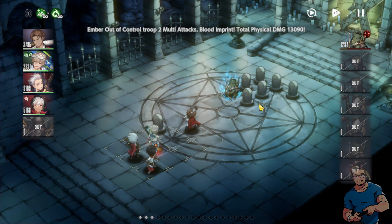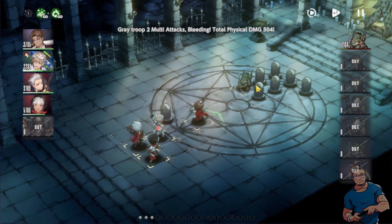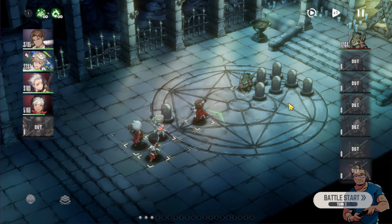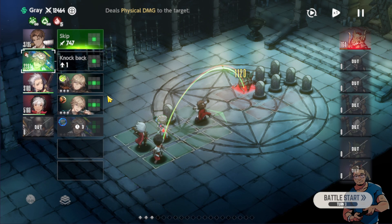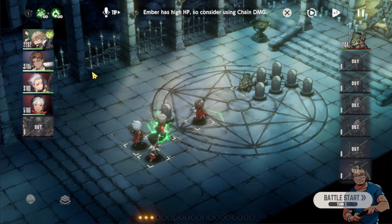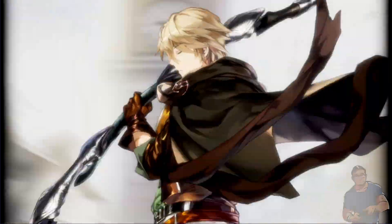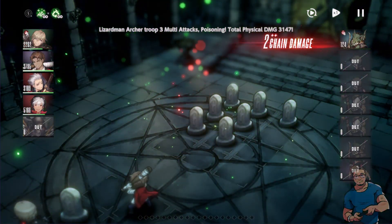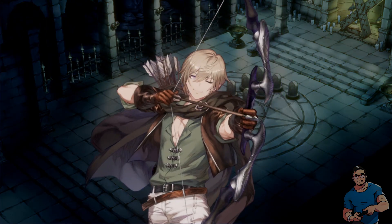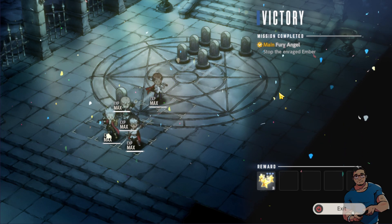We are left with one enemy, but that's okay — what's important is Ember is knocked out. We defeated Ember, because if you leave Ember alive she will hit us very hard. We still have three SP, so let's see if we can cast a skill. Okay, it will be Gray. There we go — we have completed the mission: Stop the Enraged Ember.